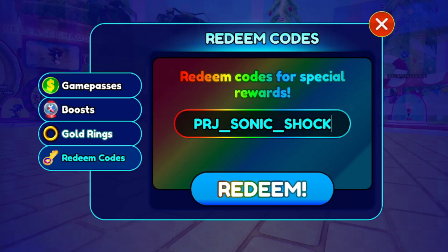The very first code is PRJ_SONIC_SHOCK — all uppercase. Make sure you type the code exactly as shown; these codes are case sensitive. This code gives you 100 red star rings and also a Code Breaker badge. Go ahead and redeem this code right now.